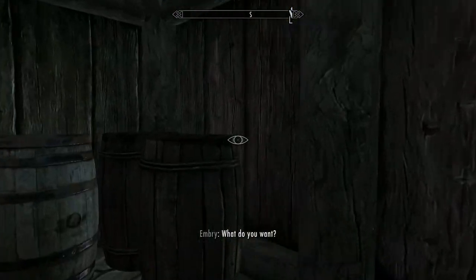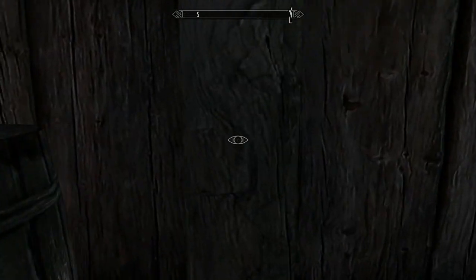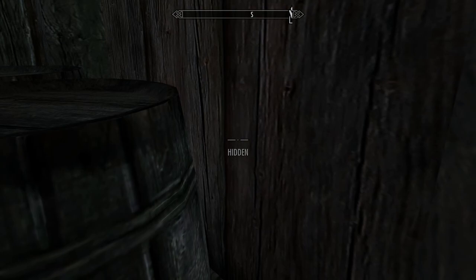Personally I found that inns and bars were the best for this. It's okay if the people sleep in their beds, and it's even okay if they spot you once in a while, but for the most part you want to make sure that you're well hidden. The back of a staircase or the corner of a dark room works really great here.